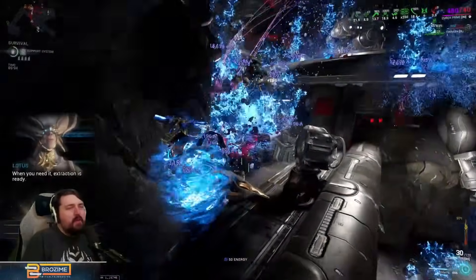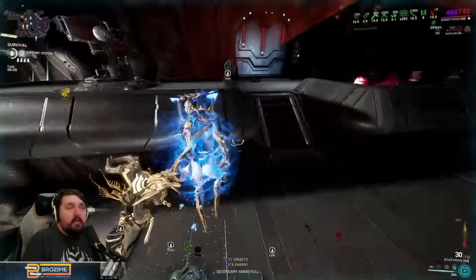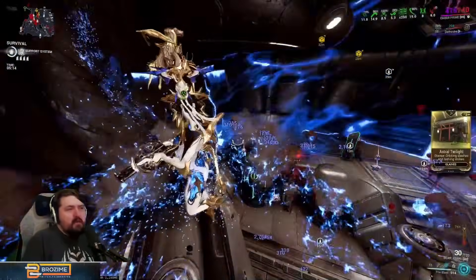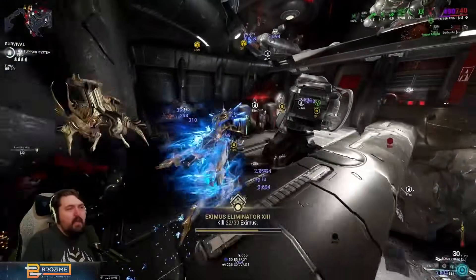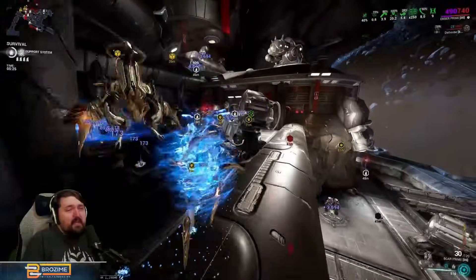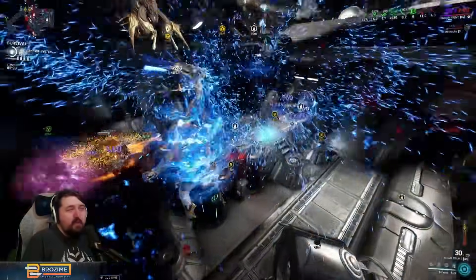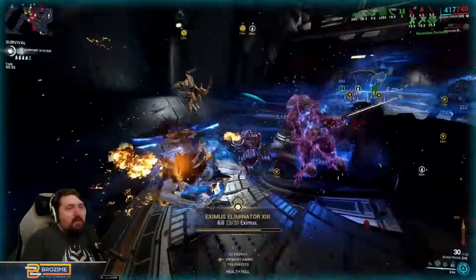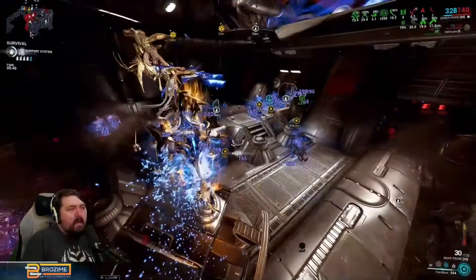Regarding Archon Shards — there aren't really stats she particularly needs that she isn't already getting from mods. I just have two casting speed shards on her. You could add more duration for comfort when recasting Roar, or a little more efficiency on your two. You could also add more strength, but the passive gives so much strength from enemies on fire around you that more strength won't make much difference.